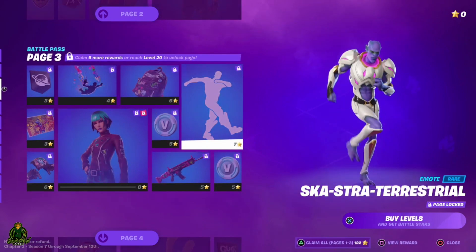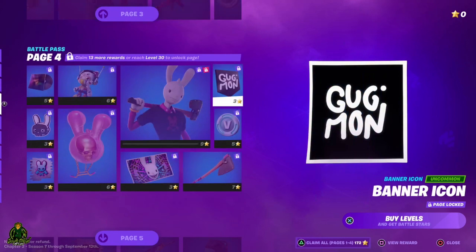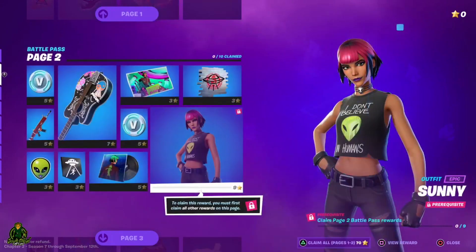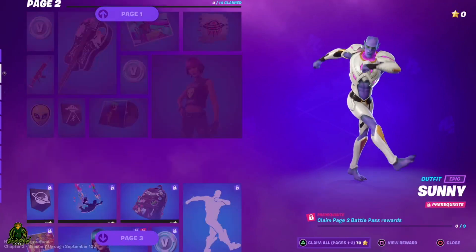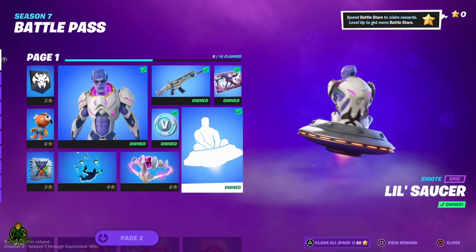It goes the same further down — 'claim 6 more rewards or reach level 20,' 'claim 13 more rewards or reach level 30.' Keep in mind for the 6 rewards, you can buy them all right here and that will still unlock page 3. So it's more of an à la carte type thing, which is pretty cool.